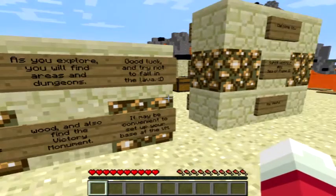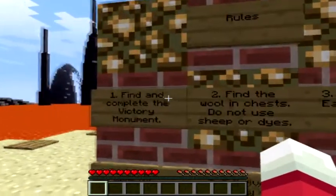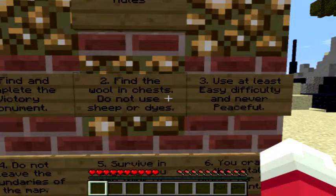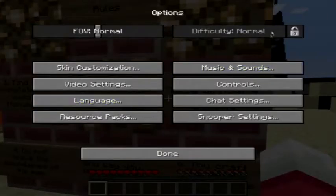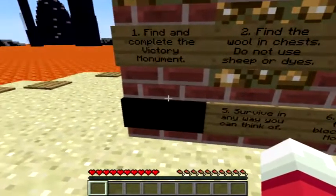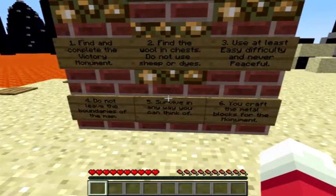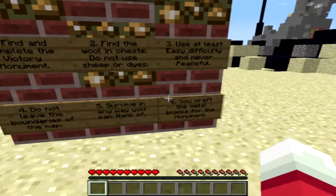It may be convenient to set up your base at the Victory Monument. Rules: trying to complete the Victory Monument. Find the wool in chests. Do not use sheep dyes. Use at least easy difficulty, never peaceful. I've got it on normal. Do not leave the bound areas of the map, so don't go into normal terrain. Survive in any way you can think of. And rule 6 is you craft the metal blocks for the monument.